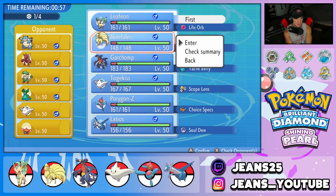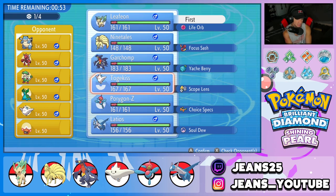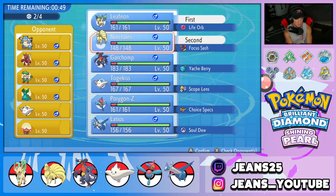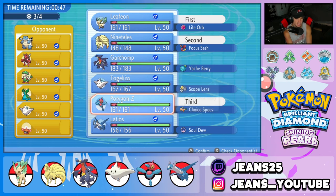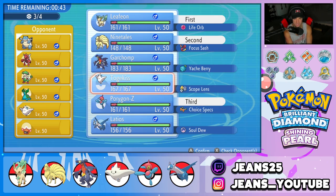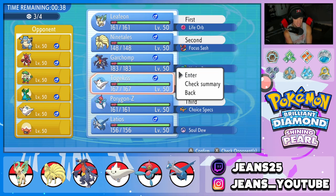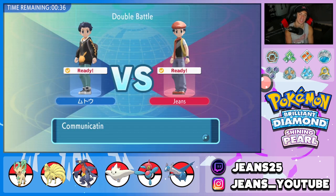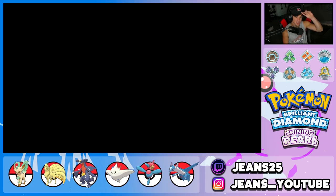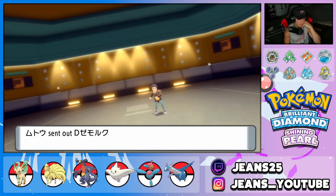Maybe, maybe not. I could go Leafeon alongside Latios as a lead — that could be pretty good. A Pokemon like Togekiss really poses a threat to my team, but I'm still going to go in with the Sun Squad. I'm going to bring Porygon-Z in the back because it does some work, and then last but not least, Togekiss, because Togekiss is just clutch. This one's going to be tough — if he leads Togekiss and Rotom we could be in a struggling position.